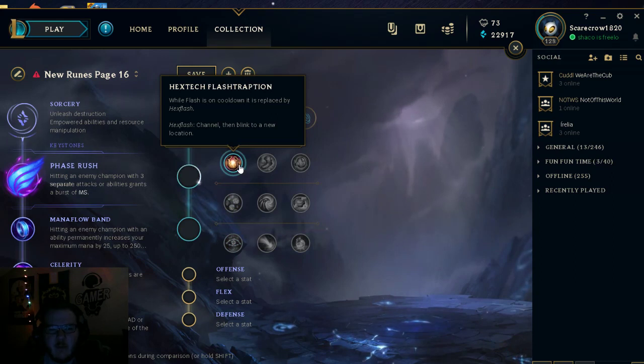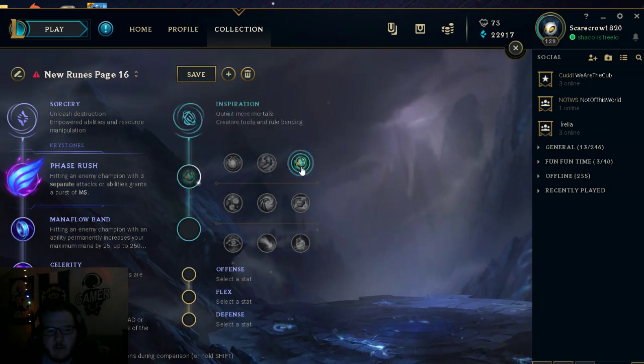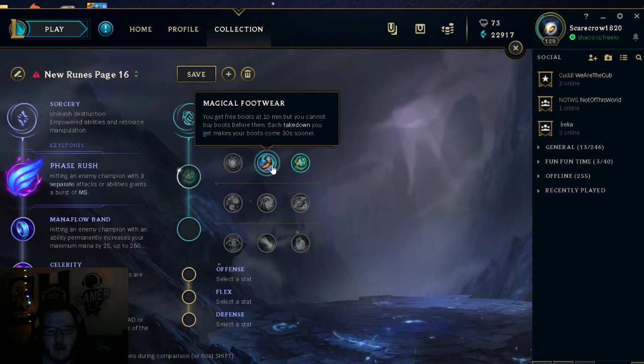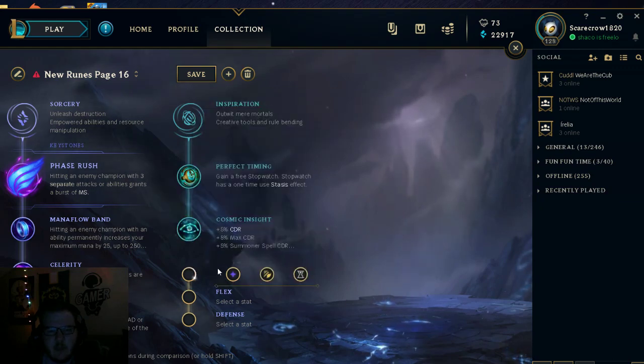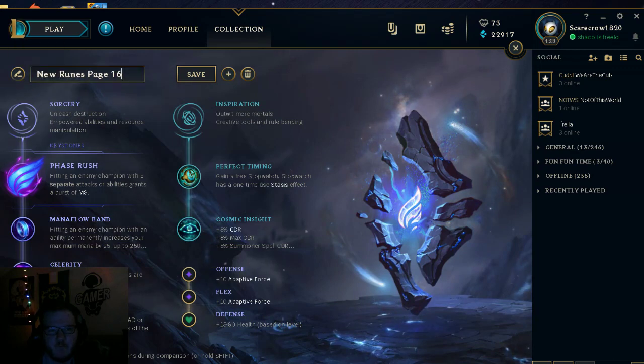Hexflash is a fun one — after your Flash is on cooldown, you get a windup flash that lets you flash in place somewhere. But since we're playing Ryze, I'll probably take Perfect Timing to build into Hourglass later, and then also Cosmic Insight. Then we'll take Offensive, Flex, and Defensive stats. That gives us a typical Ryze setup.